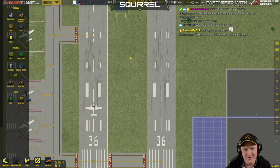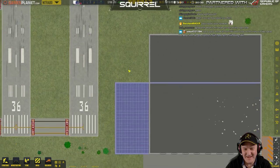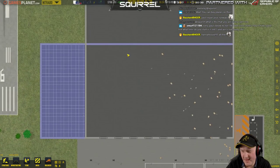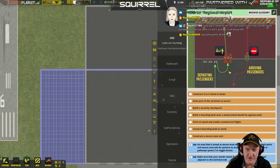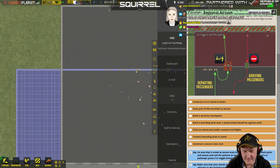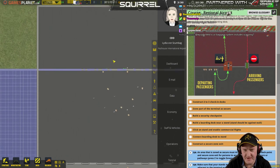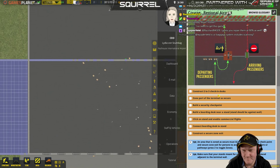Repair your runways, Baz! They're fine — they're like 78%, what is wrong with you? They're just dirty, Baz, it happens when tyres hit them. What are we doing right now? We've done all the GA stuff on the left so that's all up and running. Now we're going for the jets and stuff. What I'm doing is building a wall here to separate the public from the secure area — think of it that way.